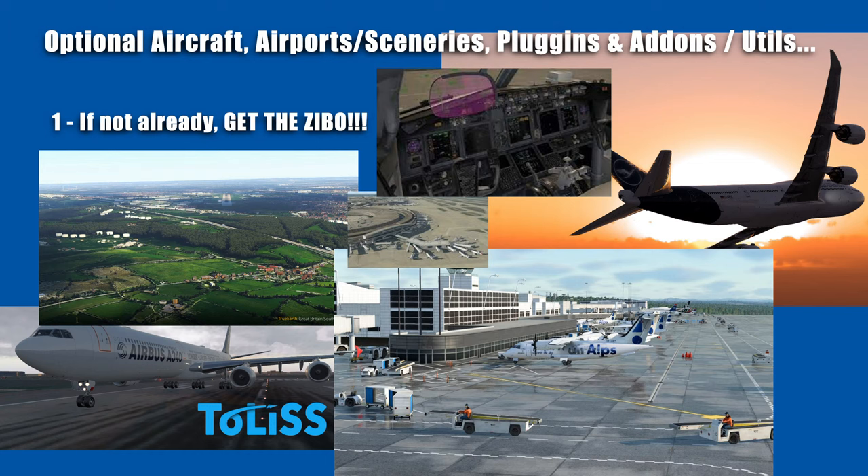The Zibo 737 is a fully functional 737 with all your FMCs — it's a very, very detailed aircraft. If you think the aircraft that come with X-Plane 12 are detailed, you're in for a shock. They're like the watered-down beginner entry-level options — the Zibo is sort of where it starts. I'm not saying the 737 is a particularly difficult aircraft to fly or master, but it's certainly an upgrade from the Cessnas and even the jets that come with X-Plane 12 as default.